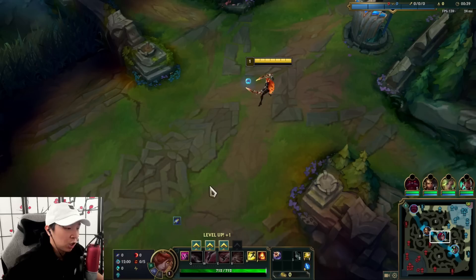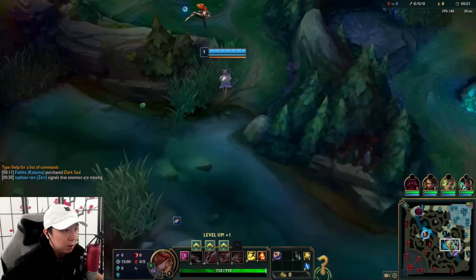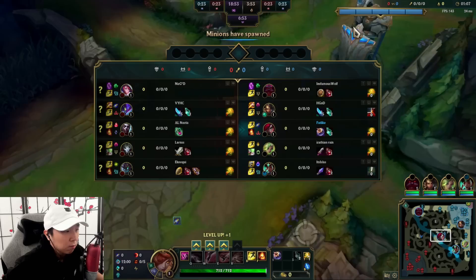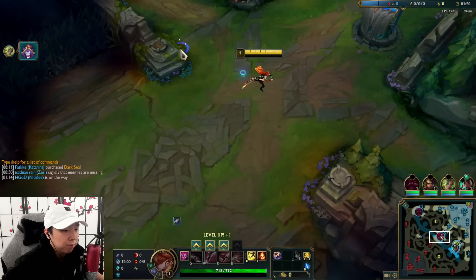These two runes help you get your item spikes sooner. Then you've got Cosmic Insight, Sudden Impact, and Treasure Hunter for even more gold. Basically you're just looking to scale — you just want to scale. We're also going Dark Seal this game, which is pretty good, you can never really go wrong with it. We're going AP build this game.